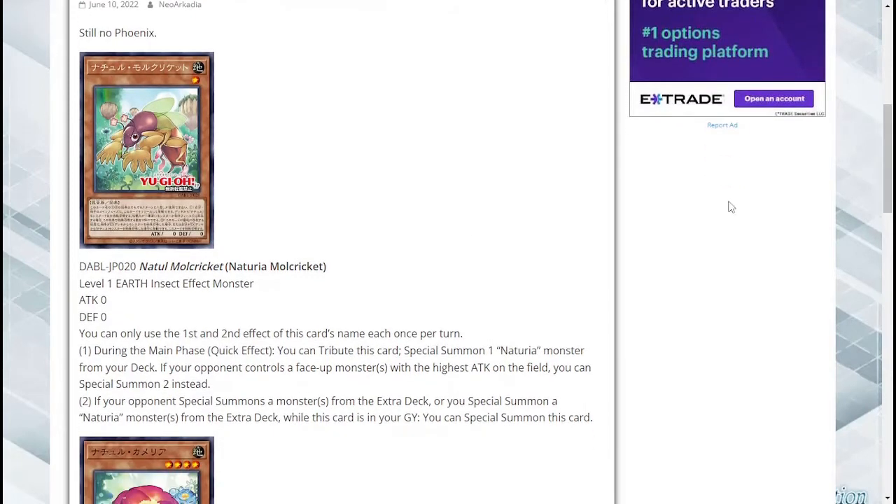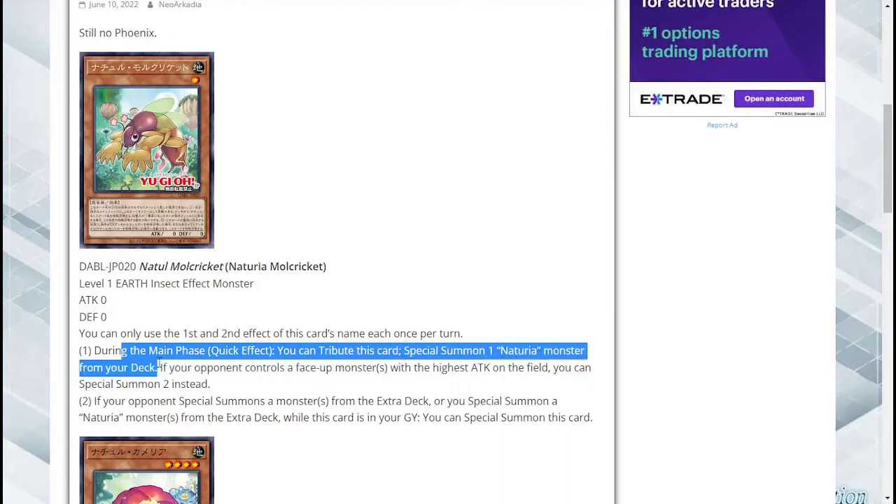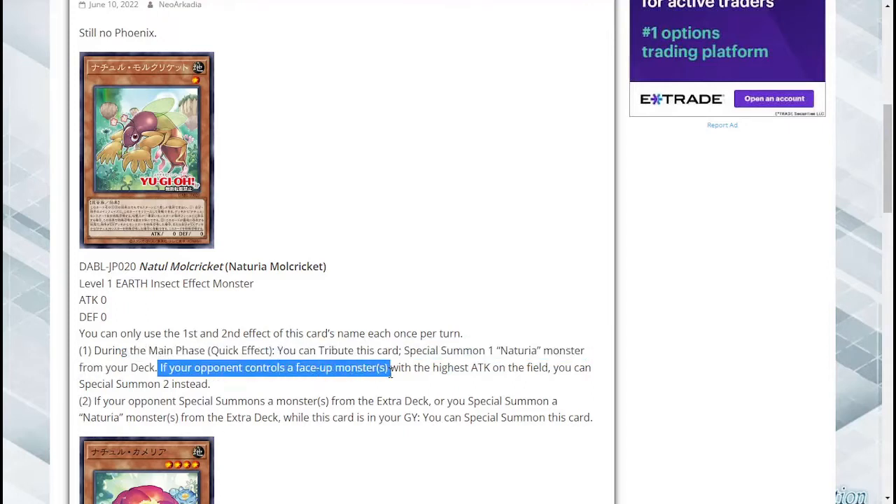So let's look at this. It is a level one for one target right off the bat. Naturia Mole Cricket is a level one earth insect effect monster with zero attack and zero defense — a Piri Reese Map target as well. You can only use the first and second effect of this card's name each once per turn. During the main phase, as a quick effect, you tribute this card to special summon one Naturia monster from your deck. That's a great searcher. If your opponent controls a face-up monster with the highest attack on the field, you can special summon two instead — this is a great going-second card as well.